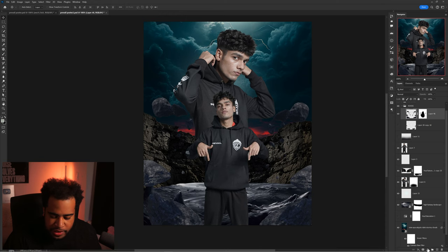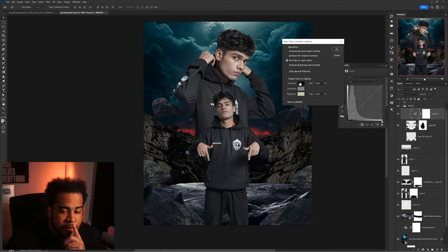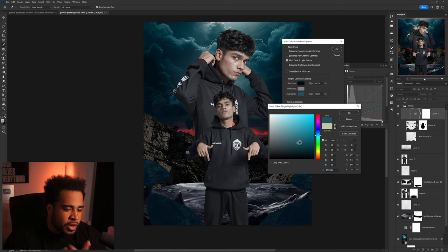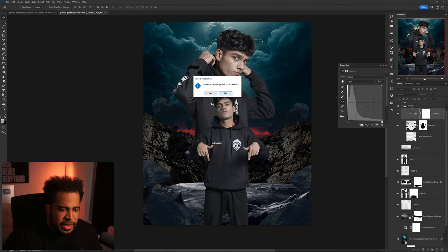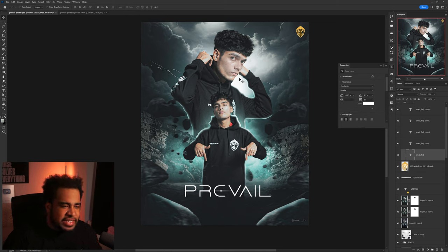I'm going to go over to the adjustments tab, go to Curves, and make sure I mask this to that layer. I'll click on the thumbnail, hold Alt, click Auto, go to Find Lights and Darks, click on the shadow and choose the darkest color inside of this cloudiness. I'll make it a little bit darker. Press OK — so it's going to have this nice bluish hue on it. For the highlights, I'll take the brightest tone color and move my color picker up until I find a spot that kind of matches.